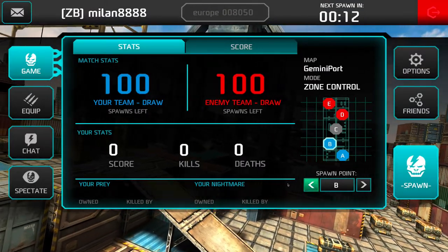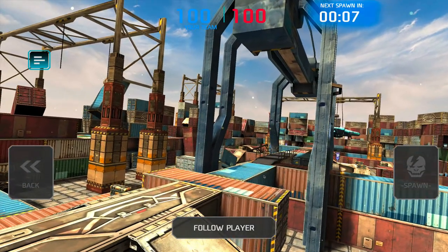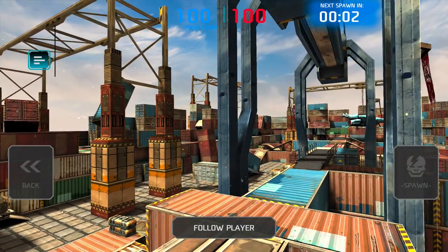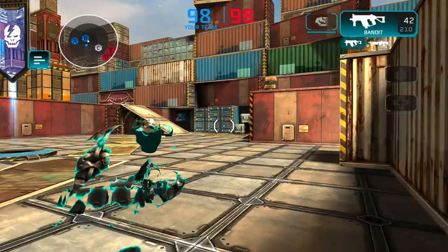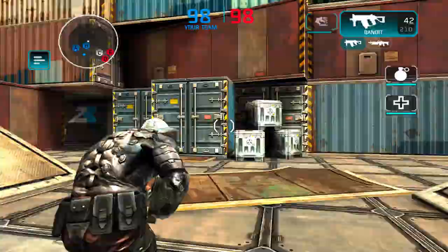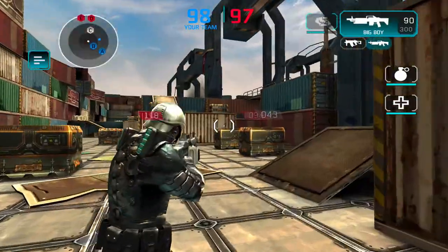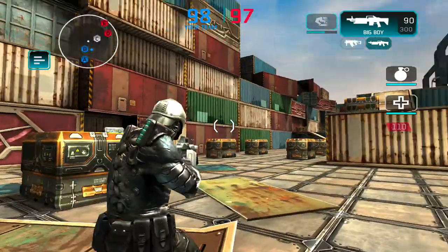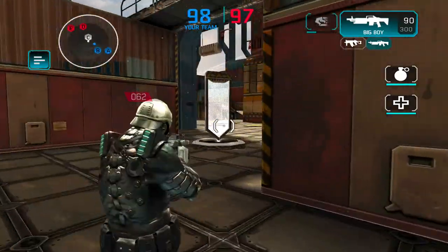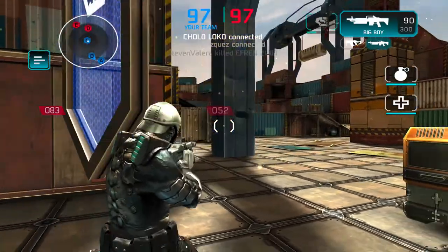Oh, and it's Gemini Port — a map I created with a little help from Madfinger towards the end. You will maybe see the ZB logos on some of the containers. That's my clan — it stands for Zone Brothers. It's basically a bunch of containers and a few cranes put together in a rather simple linear layout with three pathways to use.